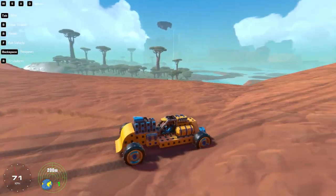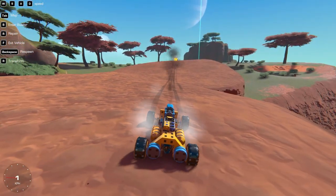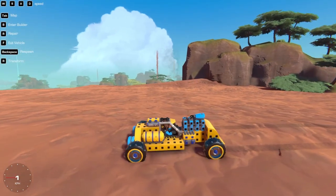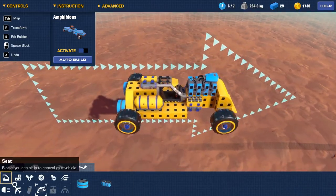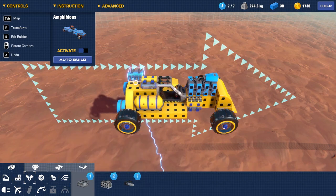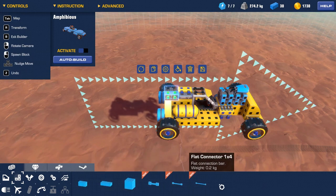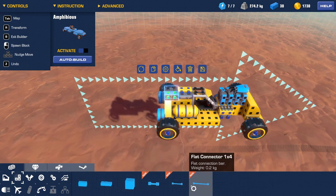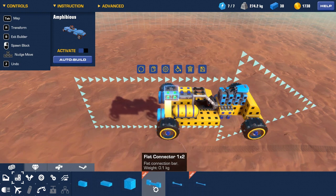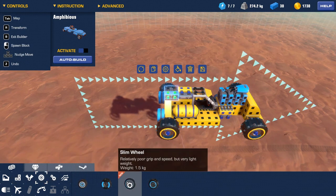Why is our engine smoking? Build beam — what do we got? One more engine. And just so you guys know, when I was messing around with building kind of the Tonka truck there, I got the flat connector 1x1, flat connector 1x3, and flat connector 1x2 — I believe that was it. Yeah, we just got the new wheel. Relatively poor grip and speed but very lightweight.